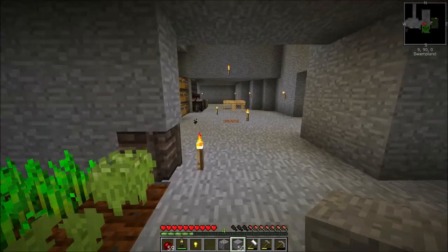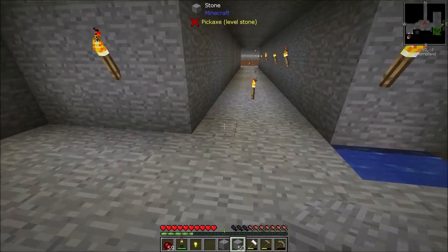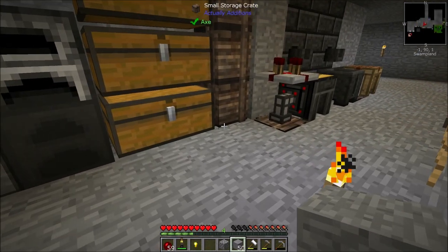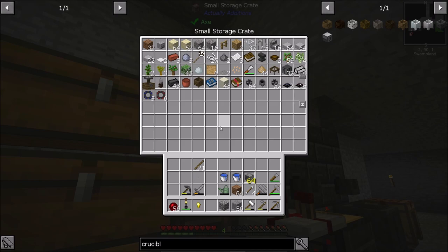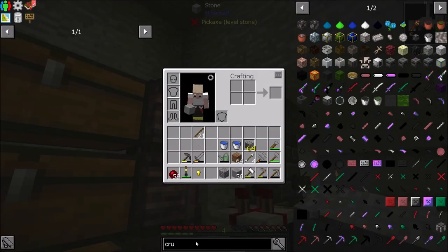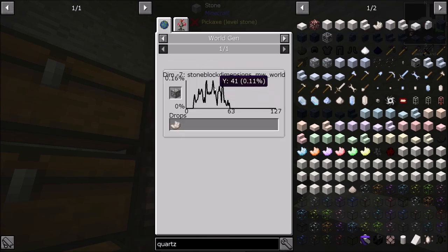I golden-lassoed some cows and got my second chicken — so I've got two chickens now. What I noticed is there are recipes requiring quartz for a lot of things, like comparators. There's no Nether in this pack per se, but there are quartz blocks in the mining dimension. The percentage is really low though — I only had four and had to go back to dig for quite a while at y-level 30.